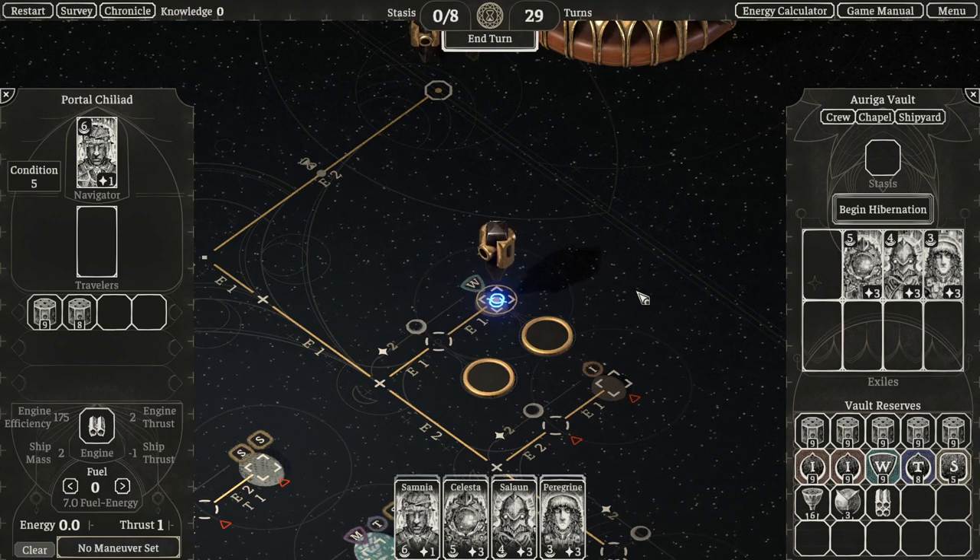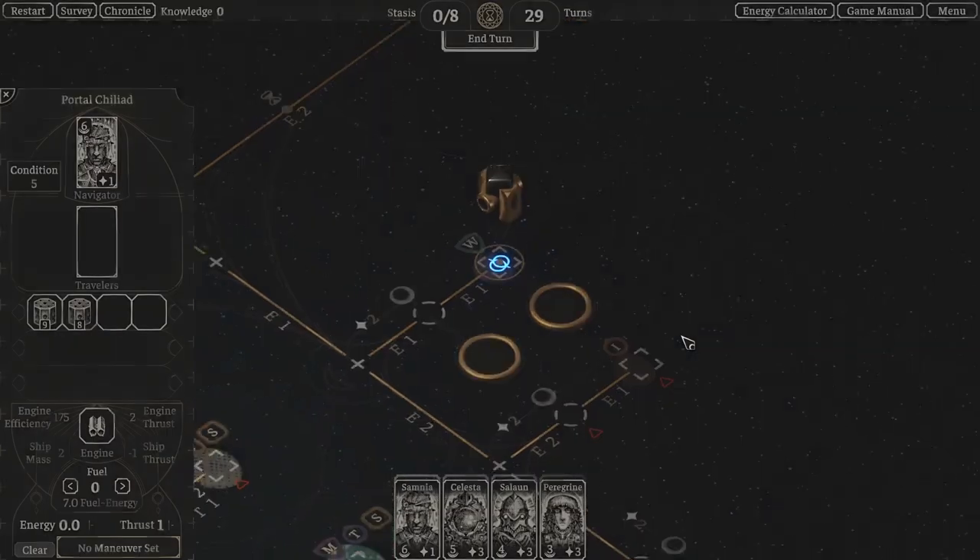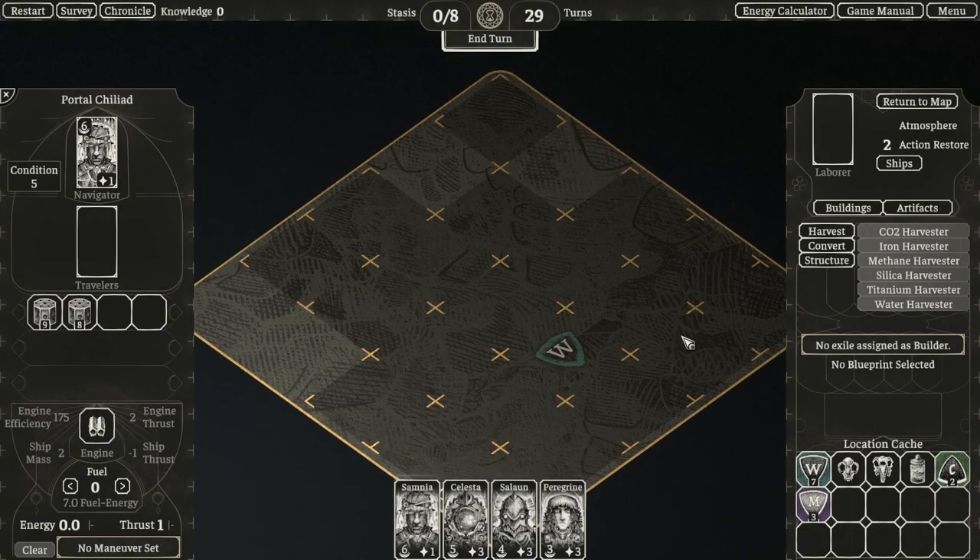Once we arrive at the location that has the signal on it, we just go into the surface view and we can see it has some additional items for us to discover: some artifacts, one item stasis, and some additional resources that aren't naturally occurring on this moon.